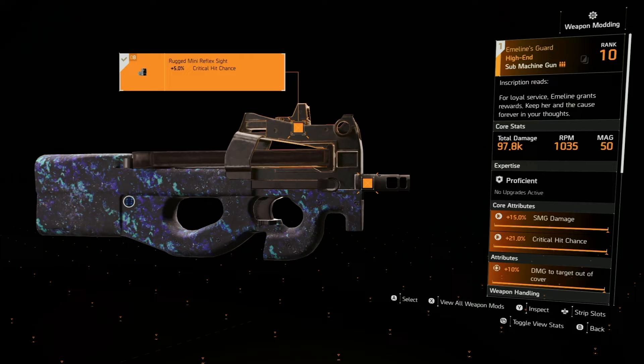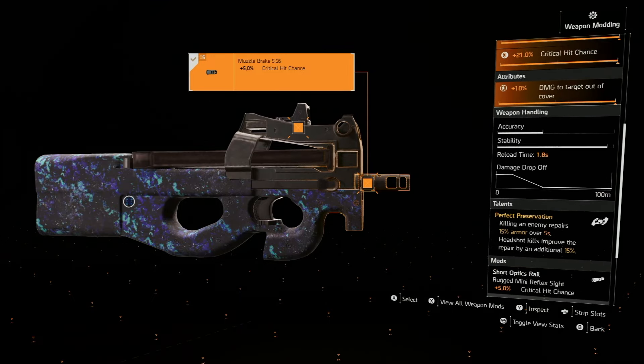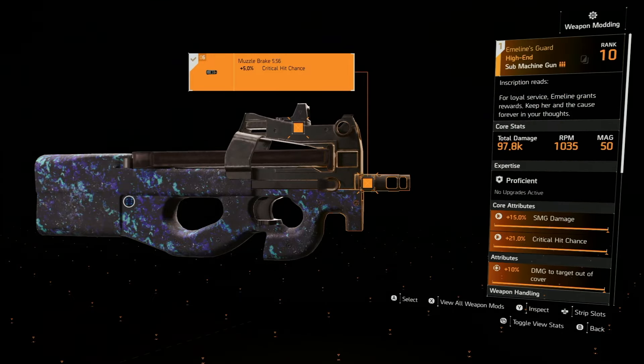The Emeline's Guard is a named SMG P90. You can put crit chance and crit damage on it, and it already has 50 rounds in the mag. It might look like it's missing a mod, but the mod's integrated. When it comes to damage and RPMs, it sits somewhere between the MPX and the Vector.